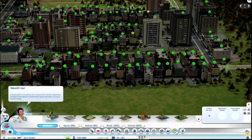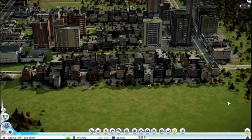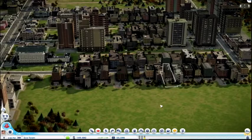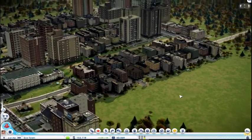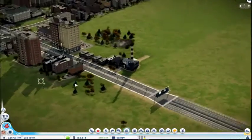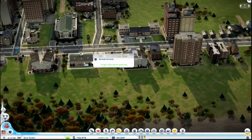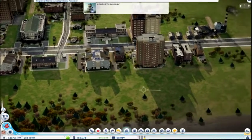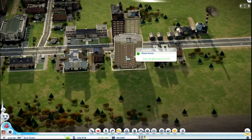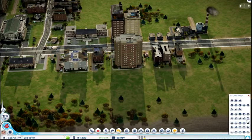The one thing it has been telling me for a long, long time is that it really wants some parks. The thing about parks, of course, is I don't really want all these buildings to become medium or high wealth - I quite like them the way they are. So what I'm going to do is I may get rid of this school, put a few parks in around here, and see if that will make this little message go away.